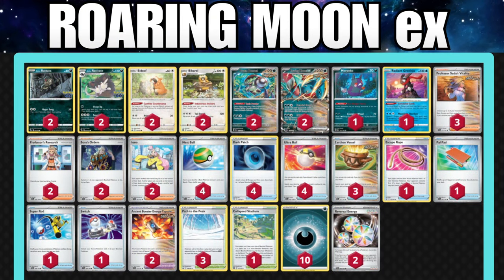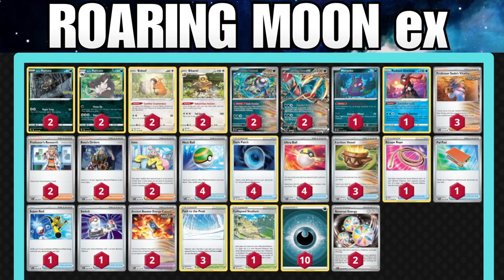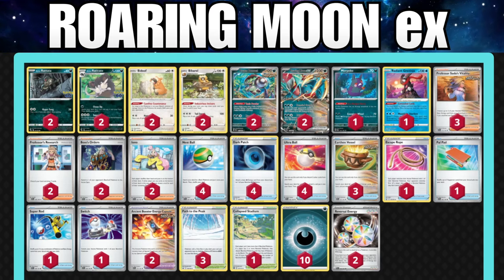Escape Rope is really cool here — you can pivot out of the active while loading up benched Pokemon with Dark Patch, then Escape Rope into something. Maybe pair it with Boss's Orders to knock out a threat. Pale Pad is really good in case you start running out of draw supporters. Super Rod is okay but cuttable since we want to go fast. Switch is cool but not necessarily needed.